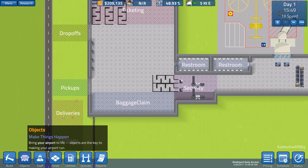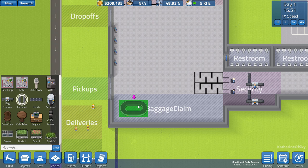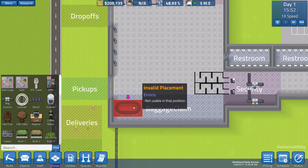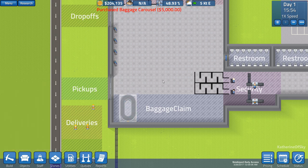We also need a baggage claim. Let's build a baggage carousel. I think we'll put that right here — or should we put it this way? Actually that might be better. Okay, that's fine.